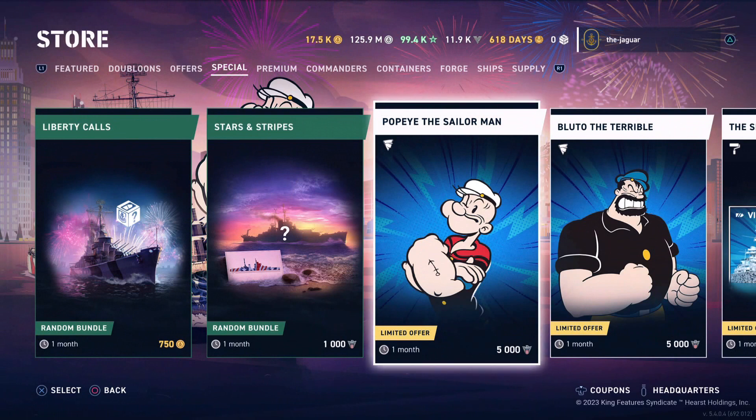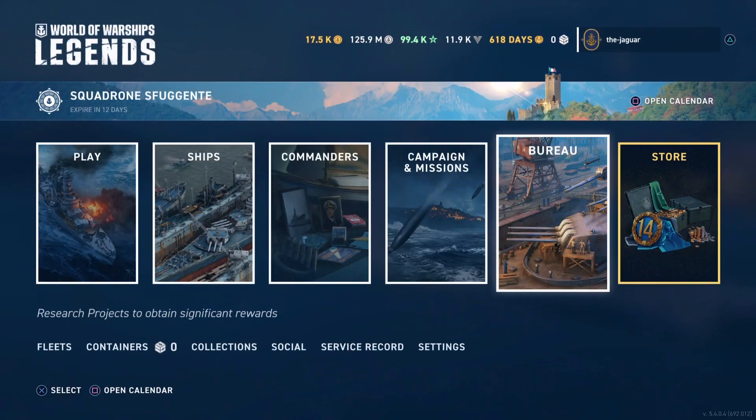Hey everybody, welcome back. This video is going to be all about the Popeye the Sailor Man commander, which is available in the store for 5,000 independium during the Always Courageous campaign. You can also get Bluto if you want, and there's a separate video about that which I'll have a link to in the details. But yeah, this is Popeye the Sailor Man — 5,000 independium.